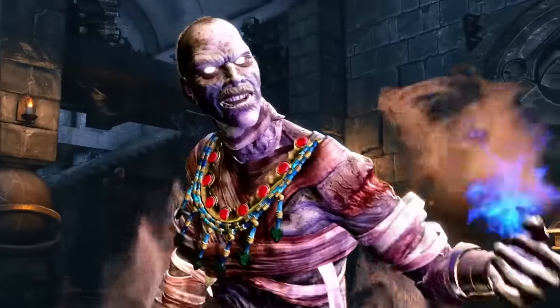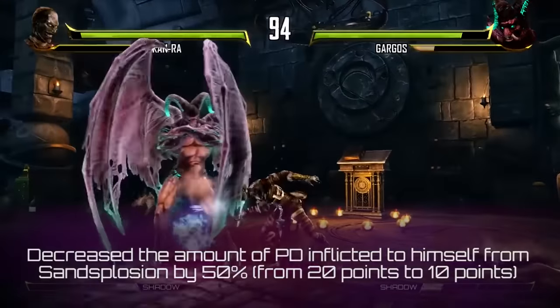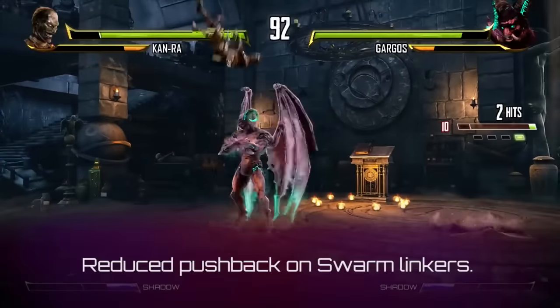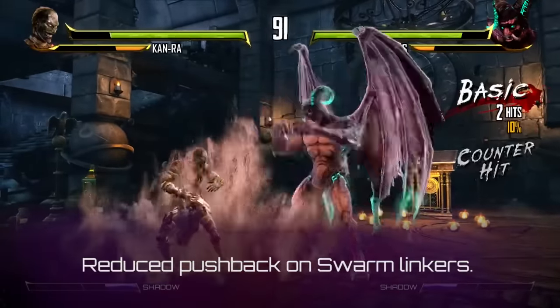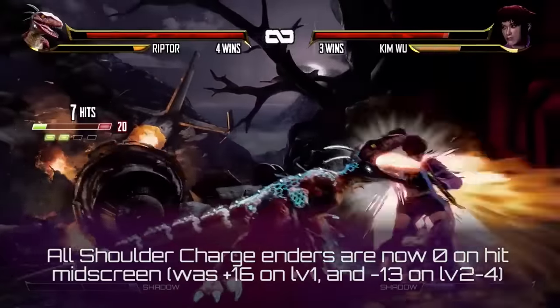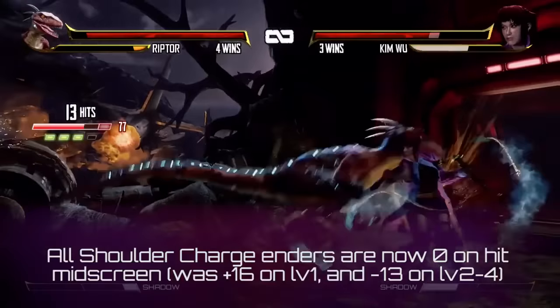Next up is Kan-Ra. We've decreased the amount of potential damage inflicted to himself from Sand-Splosion by 50%. We've also reduced the pushback on Swarm Linkers. Next up is Riptor. All Shoulder Charge Enders are now 0 on hit mid-screen.